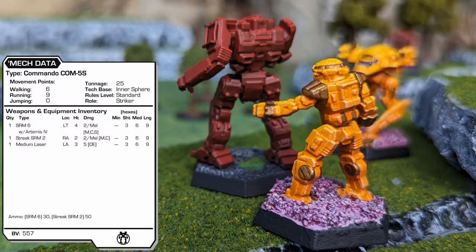Finally, let's take a look at a Commando produced during the Clan Invasion era. Produced in 3050, the COM-5S sees many structural upgrades from previous variants. This mech is installed with ferro-fibrous armor and endo steel. The addition of cellular ammunition storage equipment means a critical hit to the Commando's ammunition will less likely bring instant destruction.